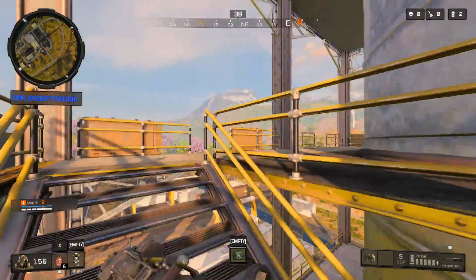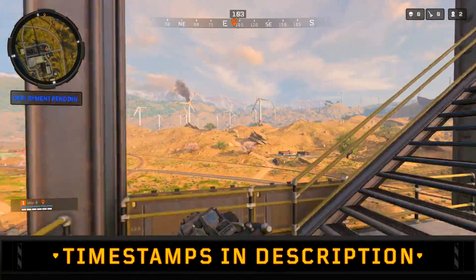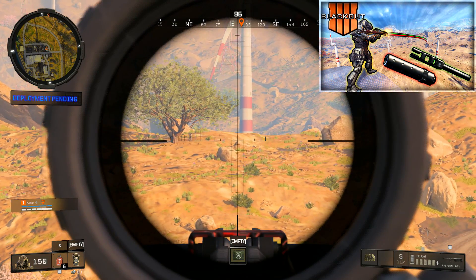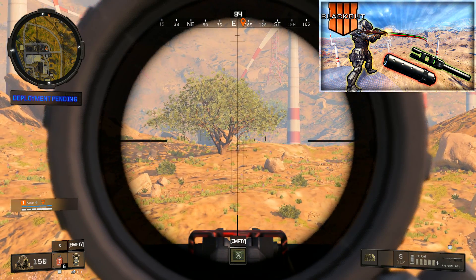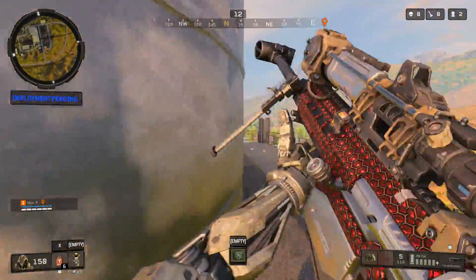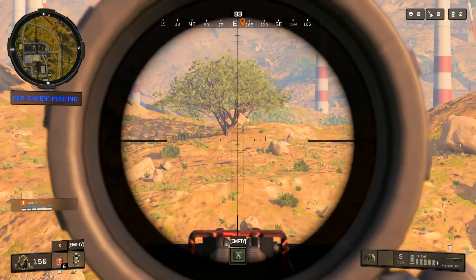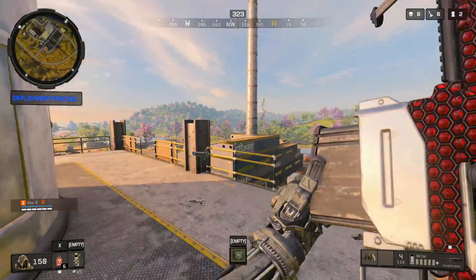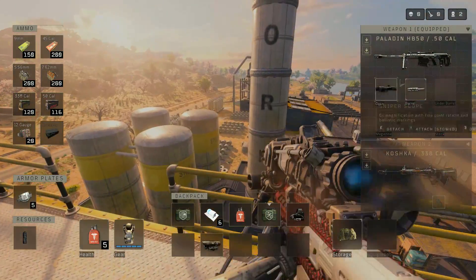Welcome to a guide on accounting for bullet drop in Blackout. We'll be expanding on the previous video that went in depth on the ballistics of all long-range weapons. By the end of this video, you should know how to use any scope on any long-range weapon to judge how far a target is and be able to aim above them accordingly to land an accurate shot, also taking into account whether or not you have an extended barrel.